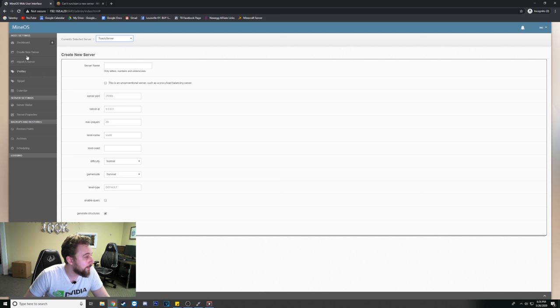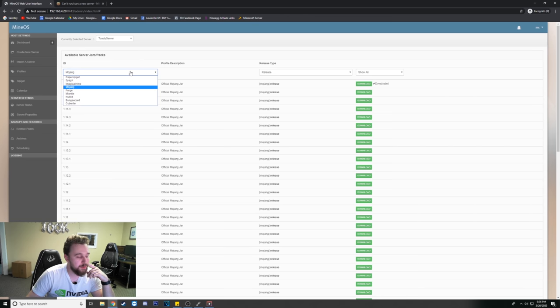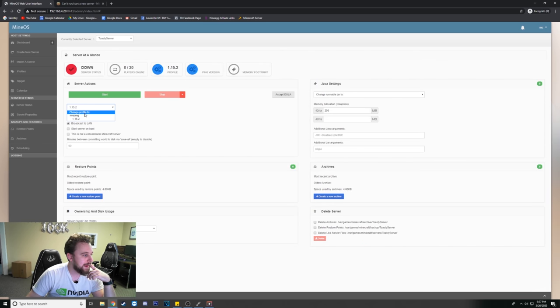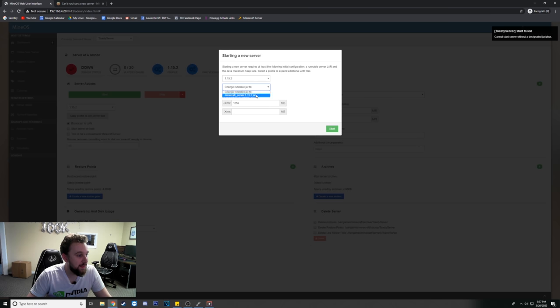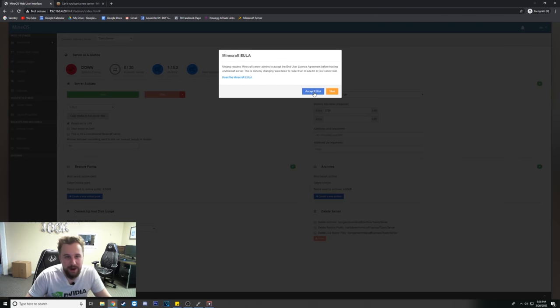I've already created a server called Toasty Server. Under Server Status, the server is currently down. To get it running, go under Profiles and decide what type of server you want to run — you can do Forge, Spigot, Feed the Beast, and lots of different server types. I downloaded the latest version 1.15.2. Go back to Server Status, pick that profile, and you can broadcast it to the LAN or to a wider network if you want people to join from outside. Hit Start, make sure you select the correct JAR file, hit Start again. It will then ask you to accept the EULA — that's required by the Minecraft developers — accept it and hit Start.